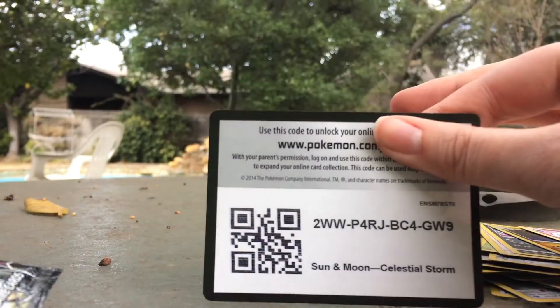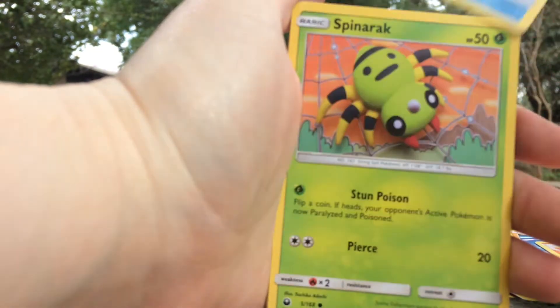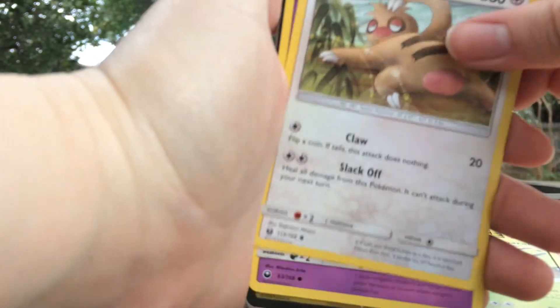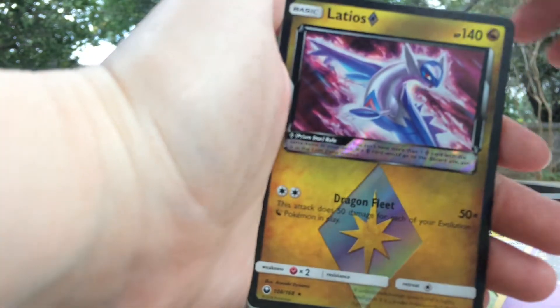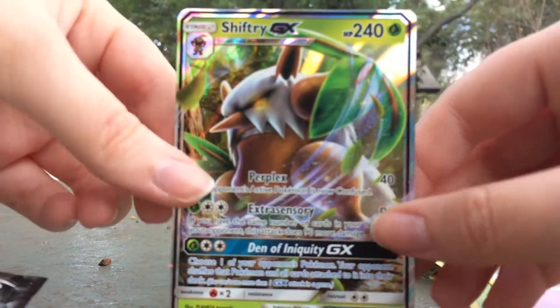Here's the next code. You have an Underground Expedition, Miner, Combusken, Love Disc, Sneasel, Torchic, Slakoth, Shuppet, a Latios, and a Shiftry GX. You don't have this card.